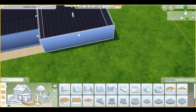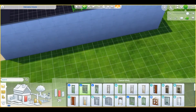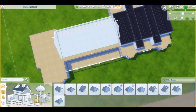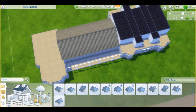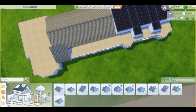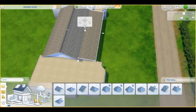First of all, as you might be able to tell, this house is very long and very slender. Usually when I build houses like this I normally put a staircase on each wing of the house — the east wing has its own staircase and the west wing the same — so that your sims won't have to travel all across the house just to go upstairs. But in this case it's different because the top floor is reserved only for the master suite.